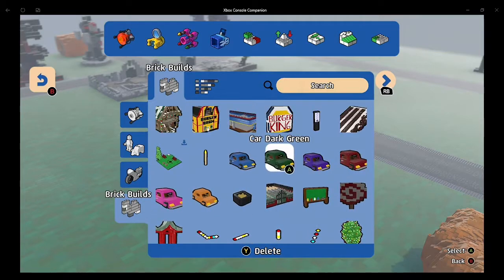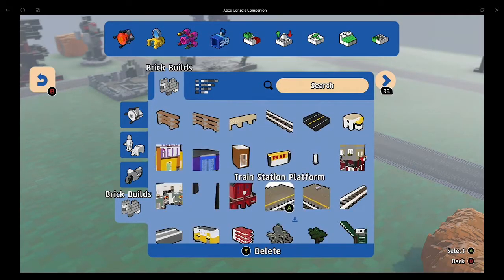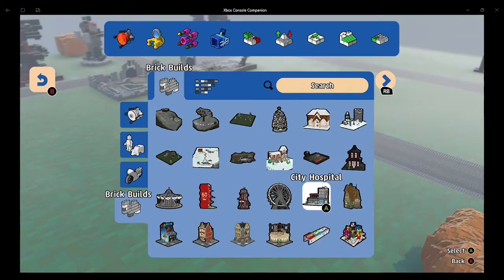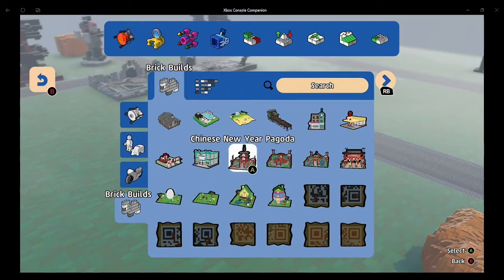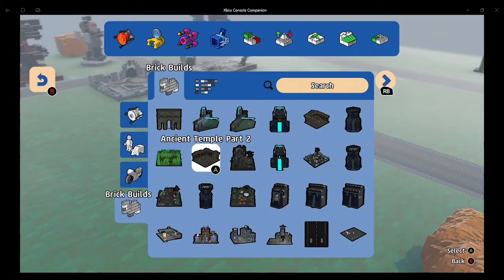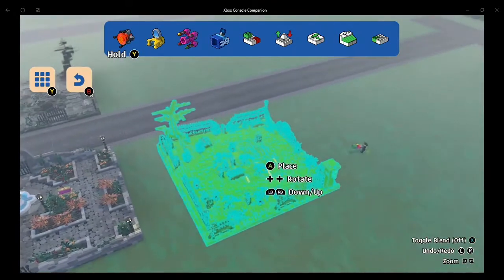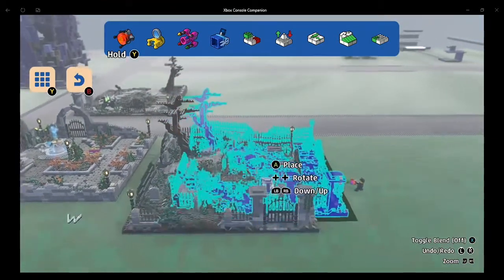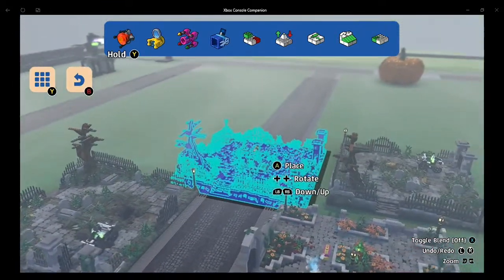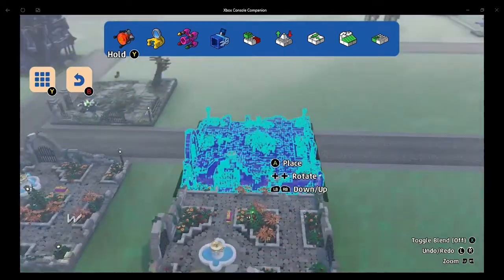Let's see what other monster things I copied over from the biome or any of the monster builds from the game. Monster chapel - I don't think we used that one. The monster graveyard - I think we used that one, yeah. We used the monster graveyard. And I'm pretty sure we used the monster garden - yeah, we used that one.